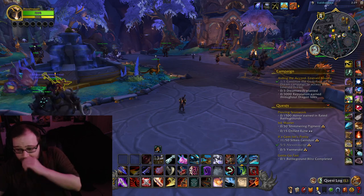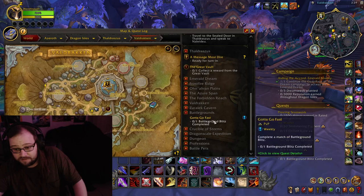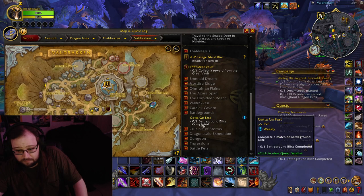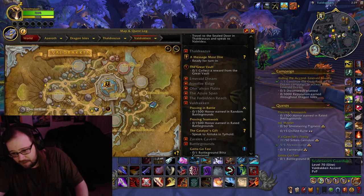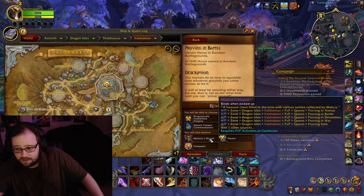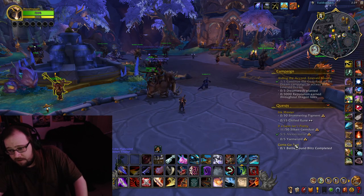Rated BGs are up. You got the Battleground Blitz up, so I'd do that — it's kind of like a Rated BG, but I don't think it counts. And then Honor Earned in Random Battlegrounds, so you can do that. Get your Honor, get your Conquest, and get your PvP stuff if that's your thing.